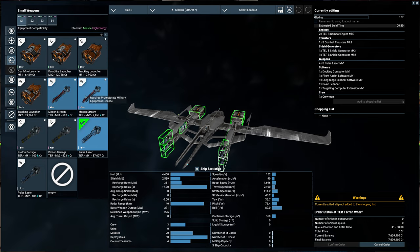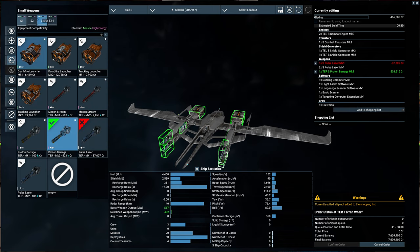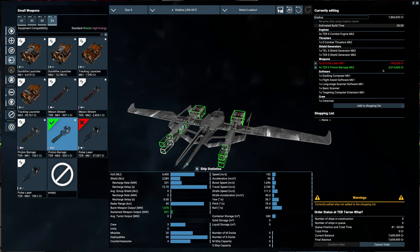The Mason stream is extremely powerful, but we'll go over that one later. I'm going to go with Mark II since I can afford it right now — I can always sell these back later. Four Mark II Proton Barrage smalls will cost two million credits.